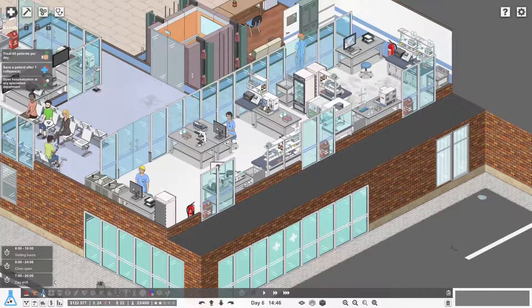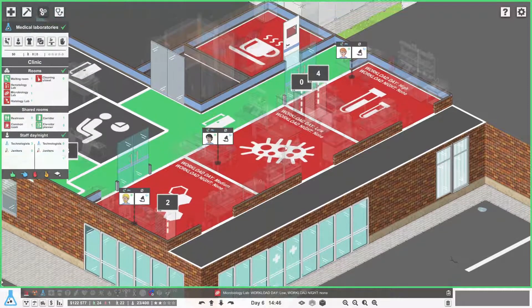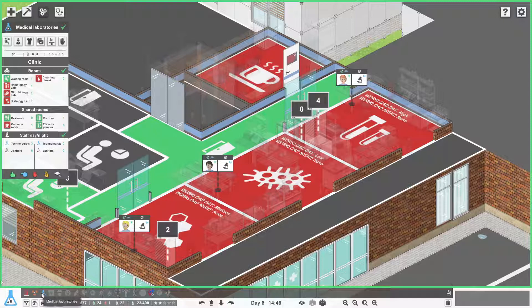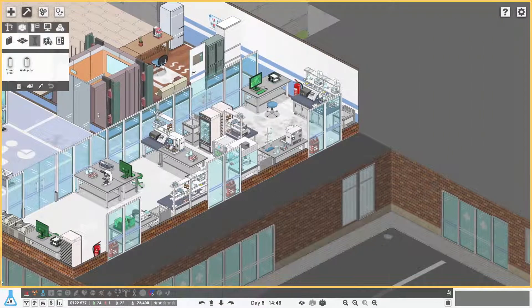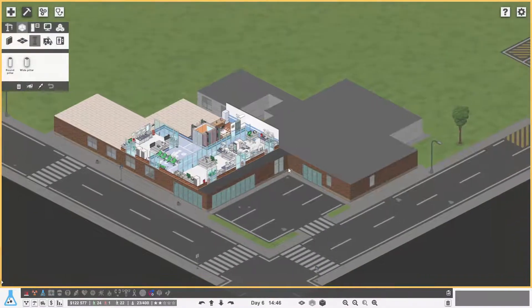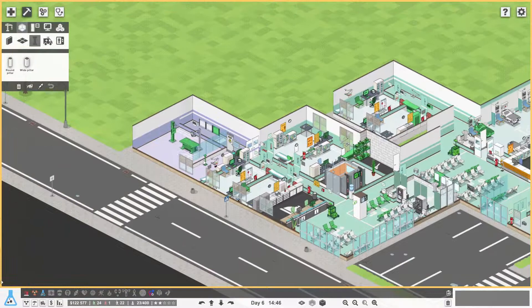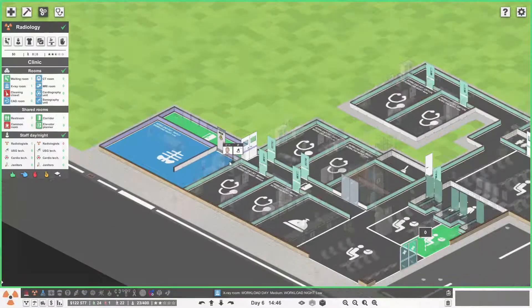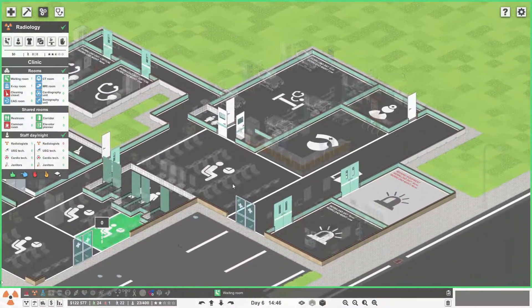We've got one, one, and one working in the lab - can we fit more people in there if we need to? We may need to upgrade our labs at some point. Radiology - we've only got one room, which is this one here. Again we've got room to expand but I don't think we need to at the moment.